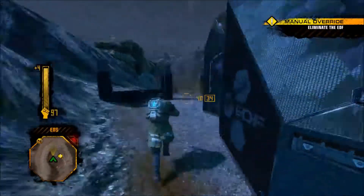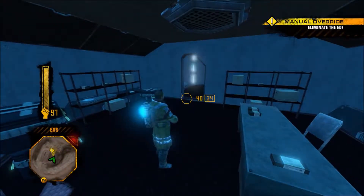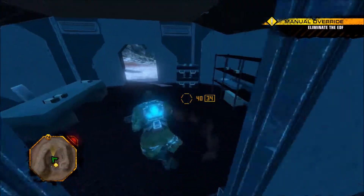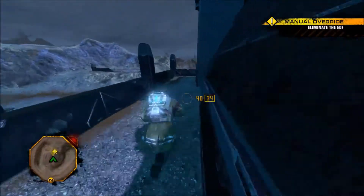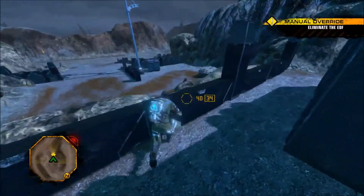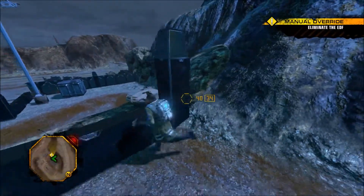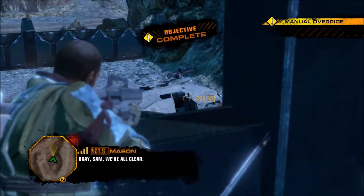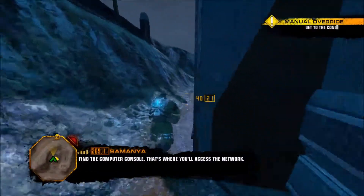Hold on — nope, that's not it. So where are you supposed to go? Oh, there was one gun. Don't go for that gun, don't do it. Okay Sam, we're all clear. Find the computer console — that's where you'll access the network.